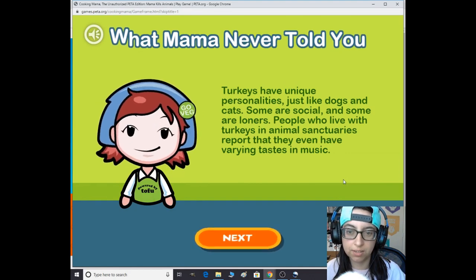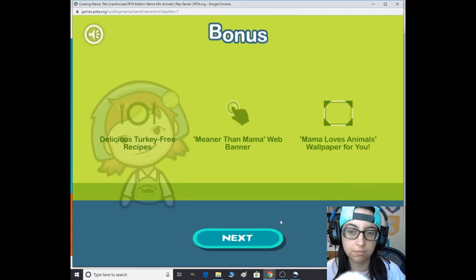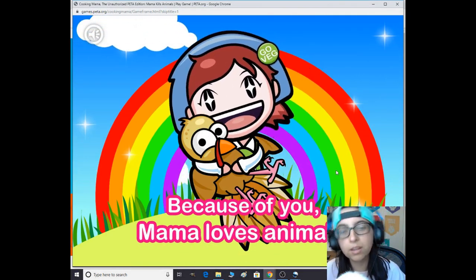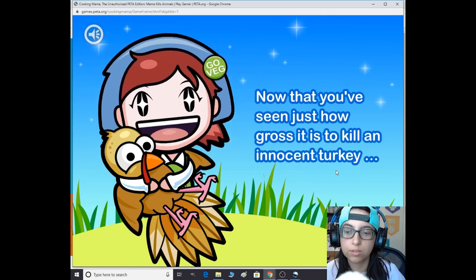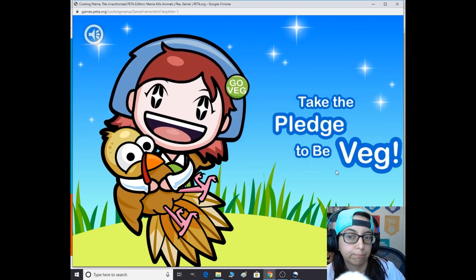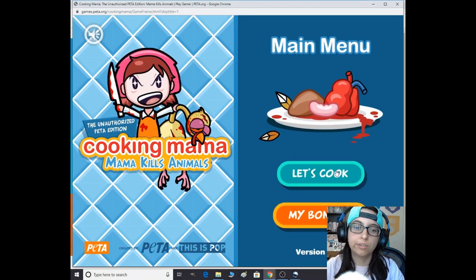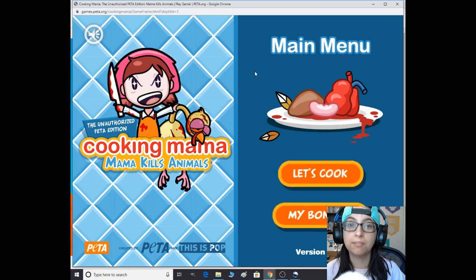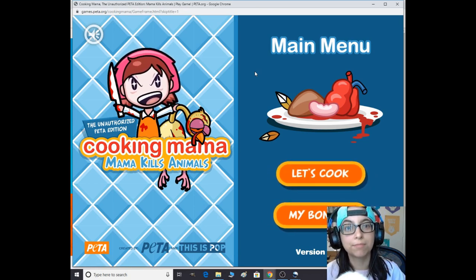Turkeys have unique personalities just like dogs and cats — some are social and some are loners. People who live with turkeys in animal sanctuaries report that they even have a variety of tastes in music. Because of you, Mama loves animals. Now that you've seen how gross it is to kill a turkey, take the pledge to go vegan. So that was Cooking Mama: Mama Kills Animals, made by PETA. Thank you for watching — keep on gaming everybody, find those quirky games. PETA, y'all did yourselves proud. Have a great day — gobble gobble gobble!